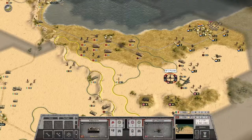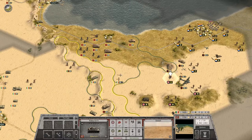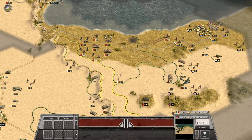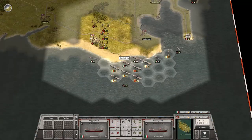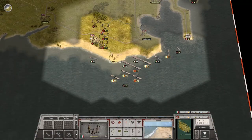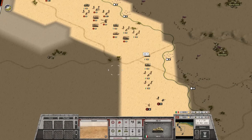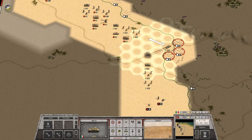Sandstorm brings you to North Africa for the first time, where you will fill Erwin Rommel's shoes and relive the deeds and battles of the Desert Fox himself. Commanding a joint force of German and Italian troops, you will need to face the Allies in a new environment — the desert plains and sandy hills of North Africa.